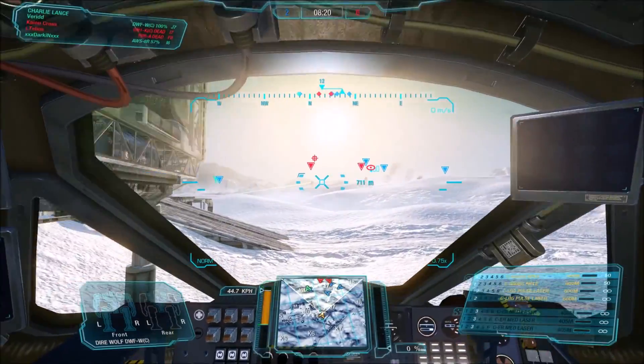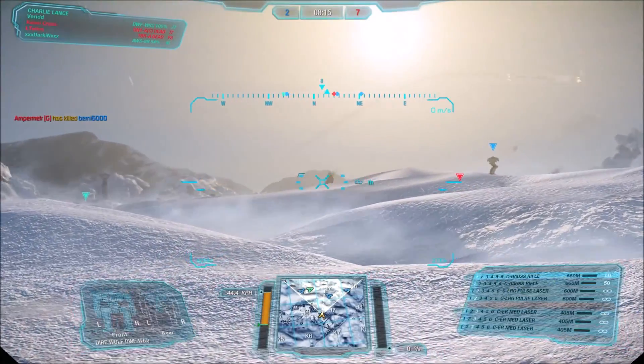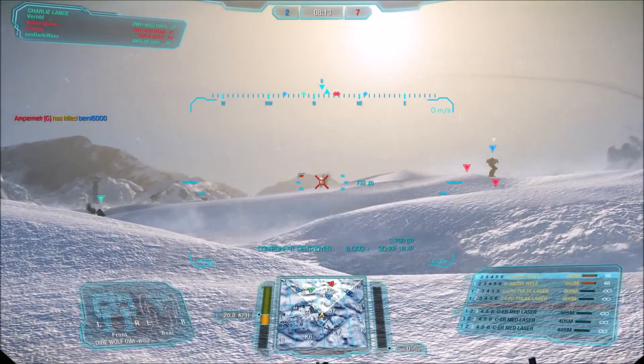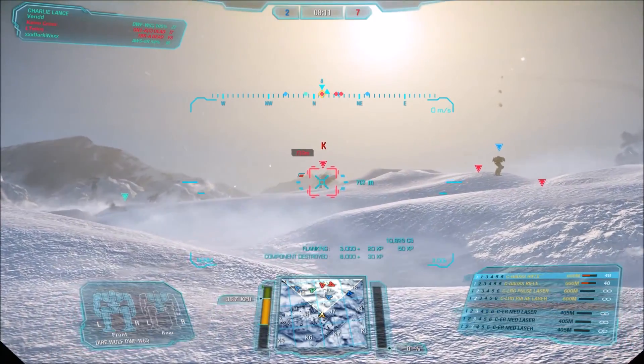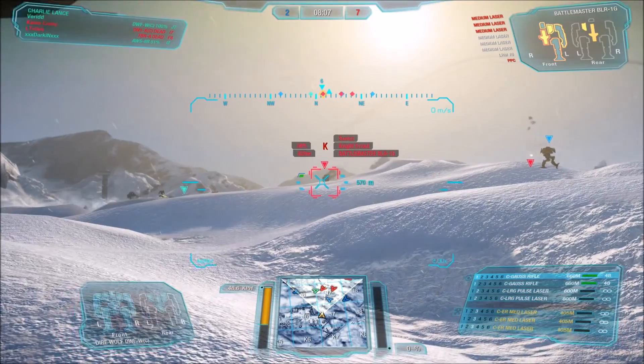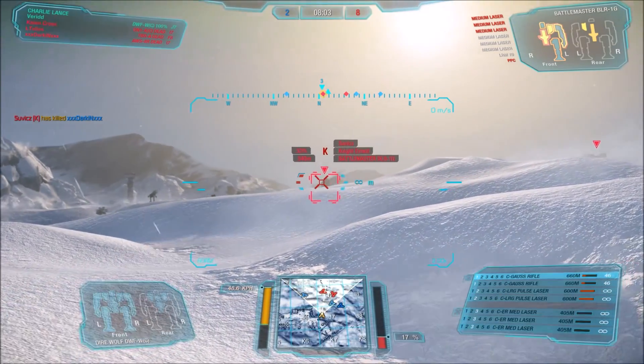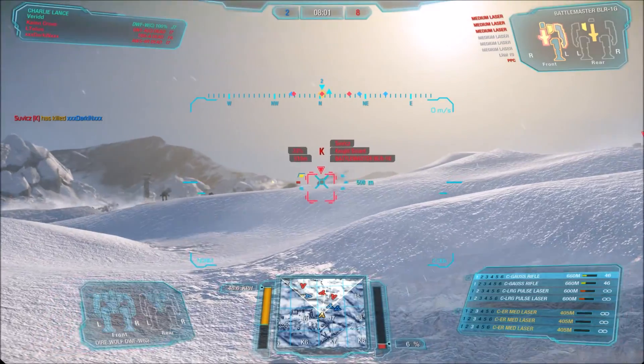That's a friendly one. 800 meters — I'm going to zoom in, I might be able to get a shot or two in here. It won't be very effective because 660 meters is the magic number. That shot went into the ground. But I'm actually in range for my secondary guns here.